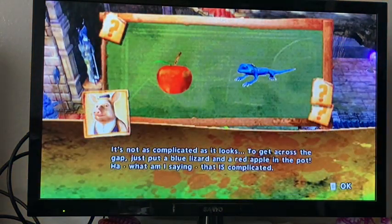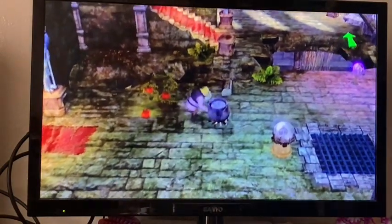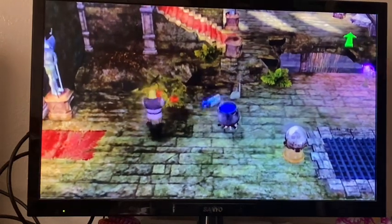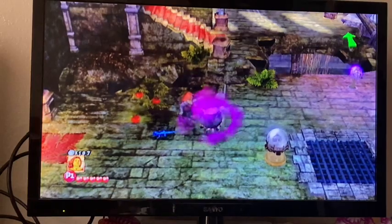It's not as complicated as it looks. To get across the gap, you just put the blue lizard and a red apple in the pot. What am I saying? That IS complicated! Aw, slimy little thing, isn't it?